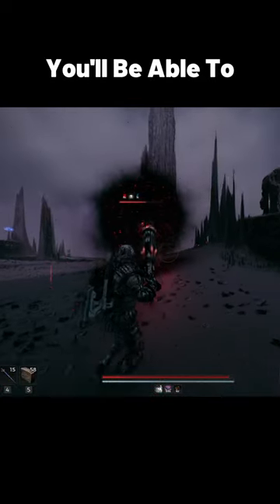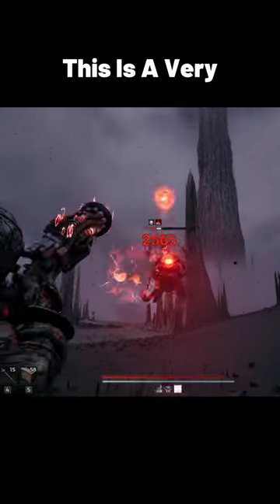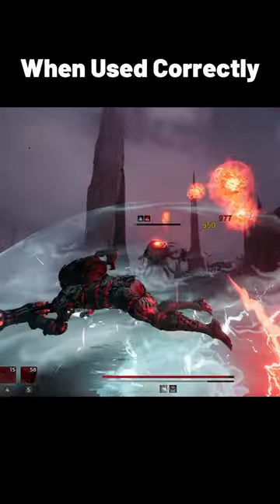After clearing Remnant 2 on Nightmare Difficulty, you'll be able to purchase a long gun called the Repulsor from Barabbas. This is a very intriguing weapon that can be very powerful when used correctly.